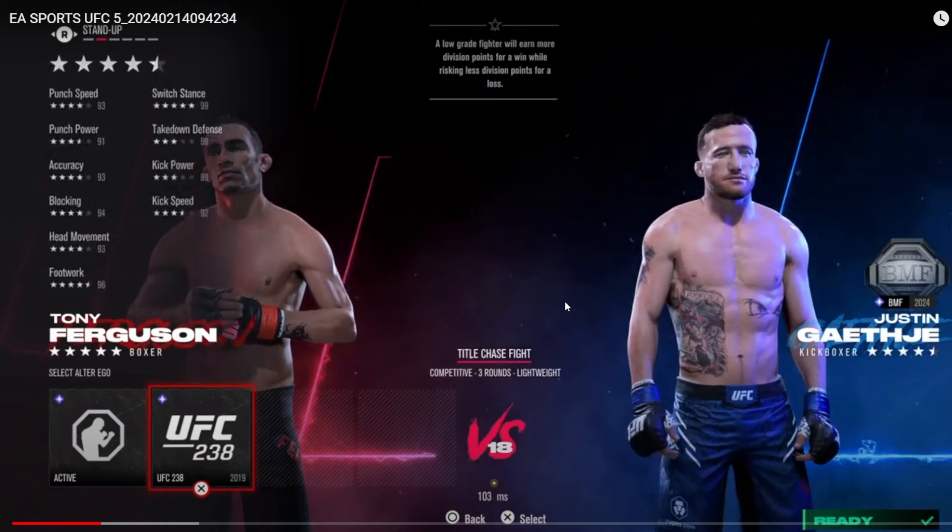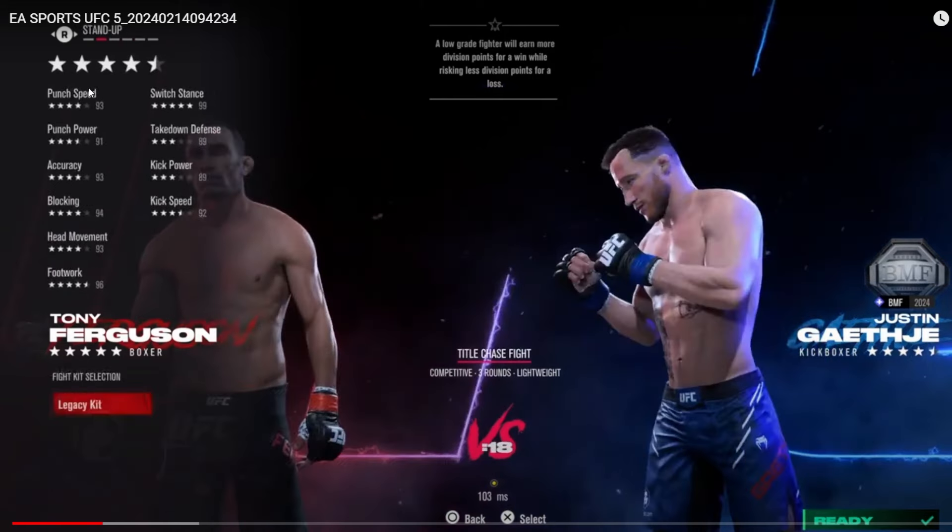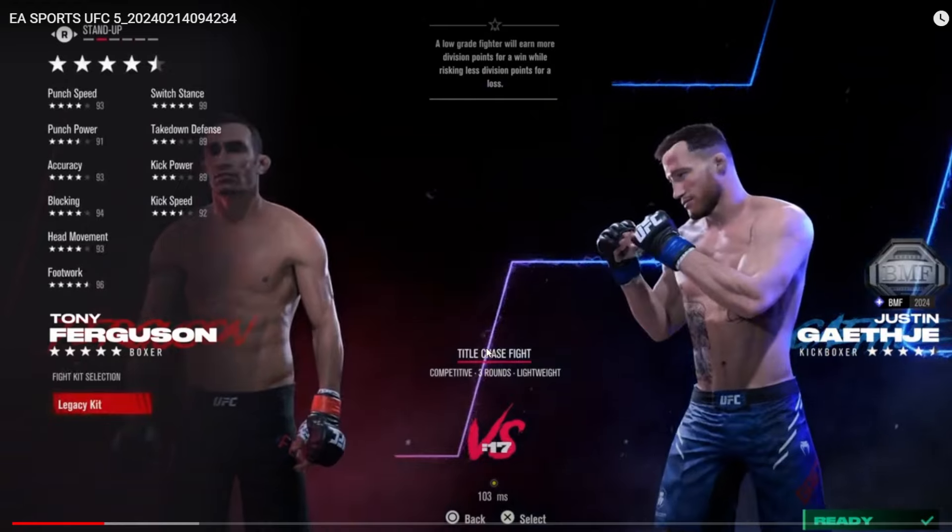His punch speed isn't very fast, but he wasn't very quick in real life either even in his prime. The accuracy is pretty good, blocking is good, and head movement is decent. The determining factors for what makes him great on the feet are the 96 footwork and 99 switch stance - very nice quick footwork, just like he had in real life around UFC 238 when he fought Donald Cerrone. The 89 takedown defense isn't great, but good ground stats mean he doesn't worry about being taken down.